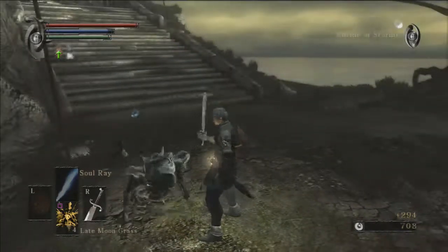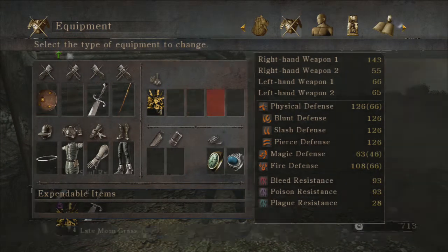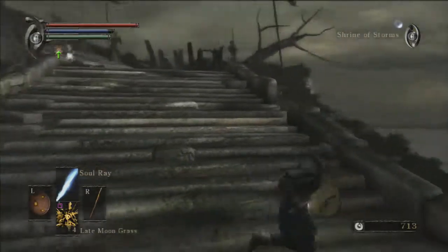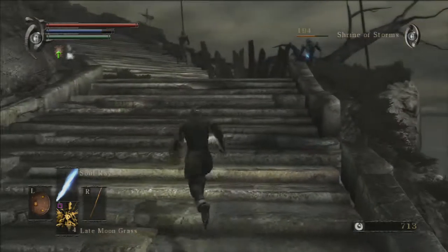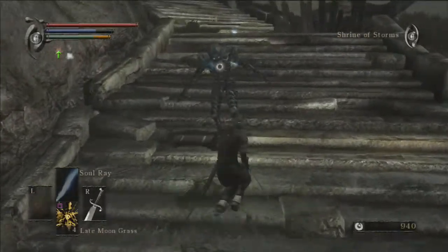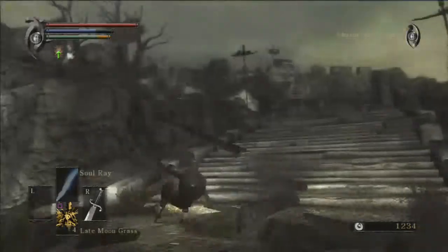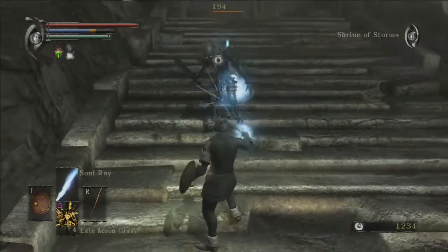It's Soul Ray, not Soul Arrow. And that's partly because of our Ring of Magical Sharpness also. This area is quite interesting in the way that it has a really easy boss — probably the easiest boss in this game, probably easier than the Phalanx. Well, probably not easier than the Phalanx — that might be a little extreme. But it's not that difficult, let's just say. This is the first time we're using the Soul Ray spell.